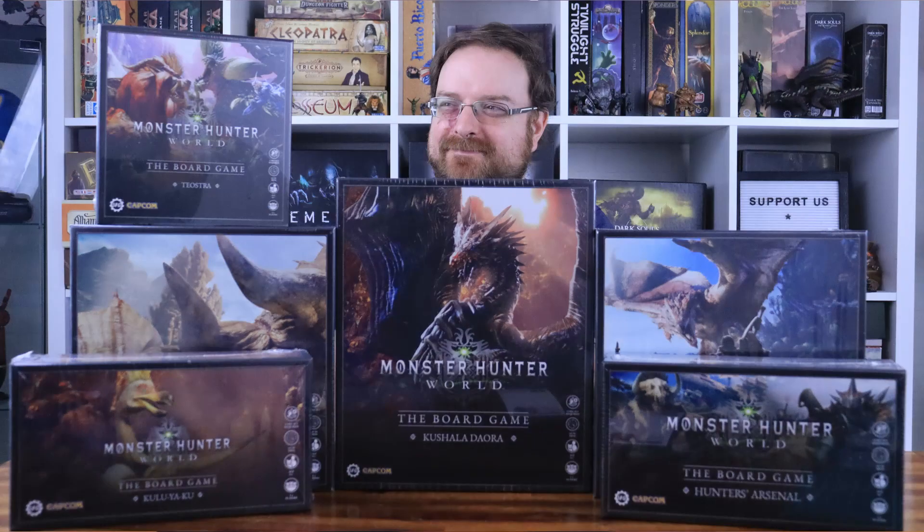Today we continue with the Monster Hunter World Board Game Series, unboxing the second core set, the Wild Spire Waste, which is part of the Kickstarter All-In Pledge. We're going to be checking the new monsters, the hunters, the board, and all the components. My name is Nick, and we are Tabletop Duo, so grab your favorite drink and let's start with the unboxing.